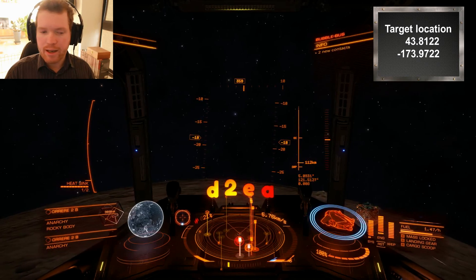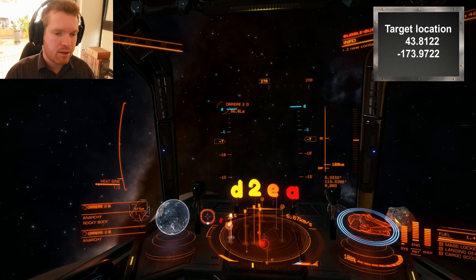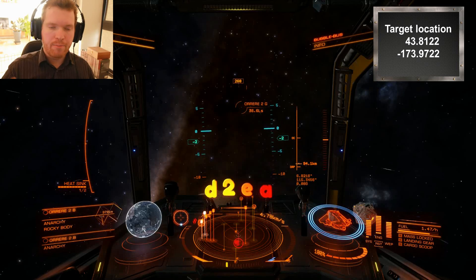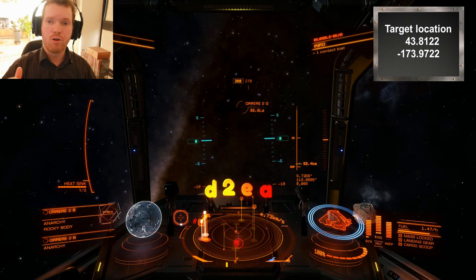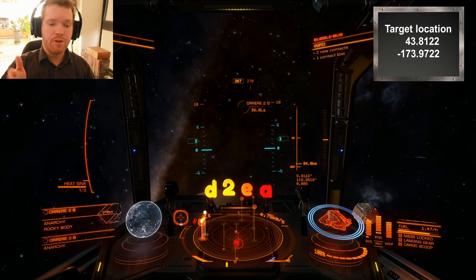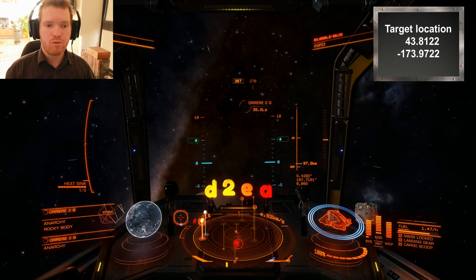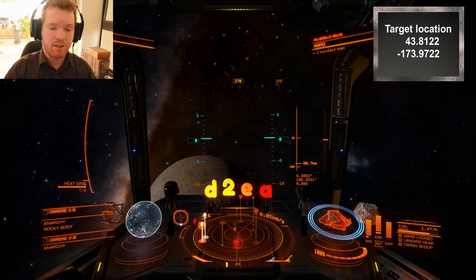To decrease my longitude, you need to go at an angle of 270. So now we should see it begin to decrease as I fly in this direction — and indeed it does. So again, if you go straight north that's 0 degrees, which will increase your latitude. If you want to decrease it, you go straight south, which is 180 degrees. That means if you need to increase your longitude, you need to go at an angle of 90. And if you want to decrease it, you need to go 90 plus 180, which is 270. That could be a bit confusing, but you can always just try to point in a direction and see how the numbers change.